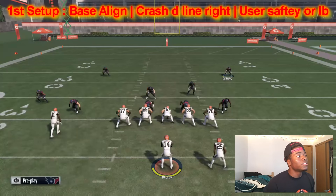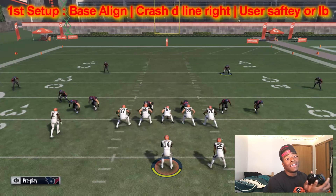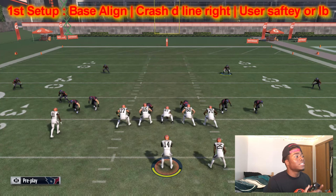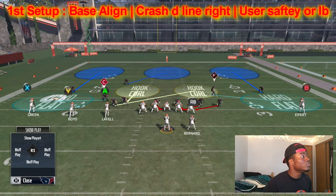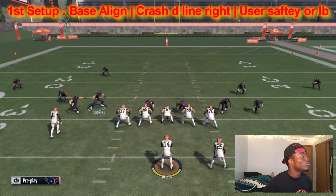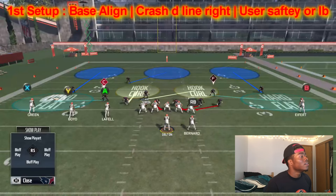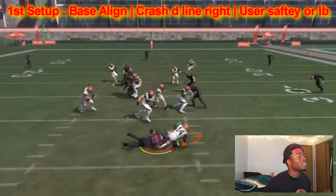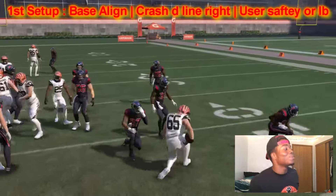If you do this setup — base align, crash right — all you have to do is press Y and down on the right stick, or triangle with PlayStation. Now you have the flats covered. All you have to do is cover these other flats. You can use a safety or a linebacker over here — it doesn't matter, your choice. Still going to come in, but you can see you're gonna get hot box and block shed results depending on who you have there.